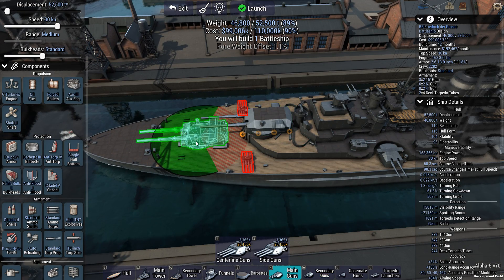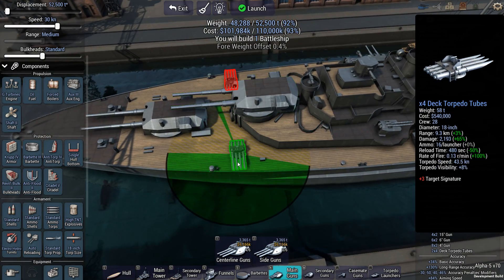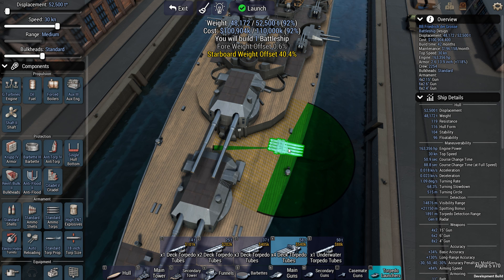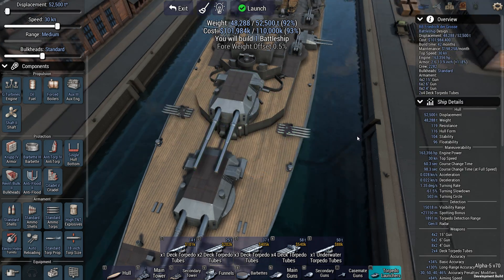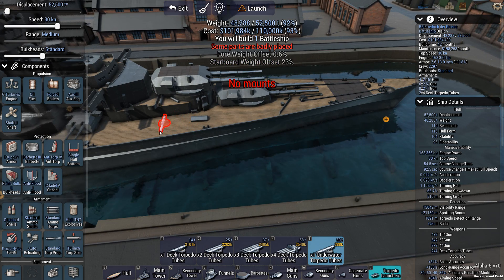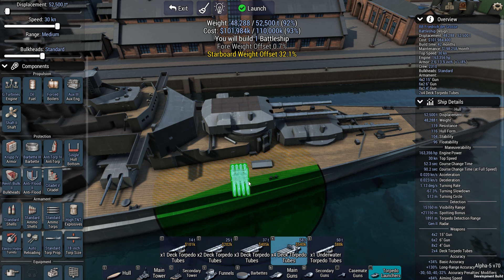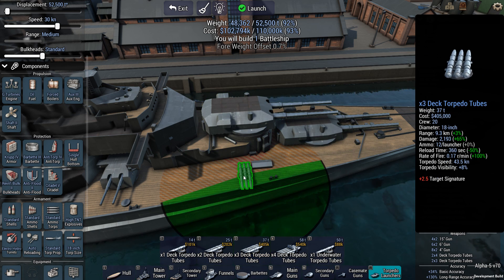The torpedo launchers don't quite fit — just fixing this. Good firing arc as well, I can almost fire these things out the front. Speaking of firing at the front, I might be able to fit those here — oh, those are the underwater tubes. Now I can also fire torpedoes at the front.